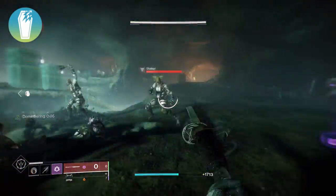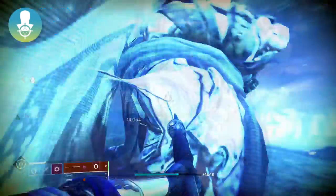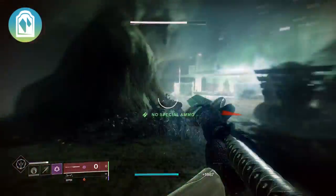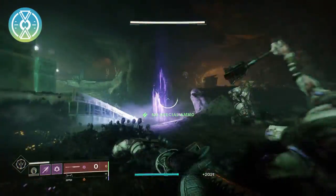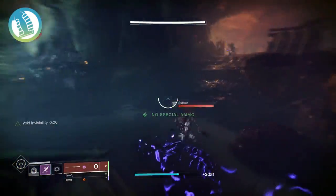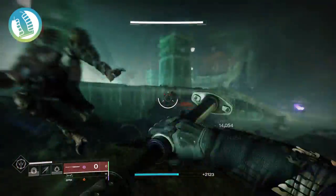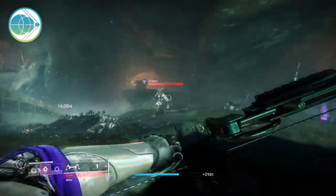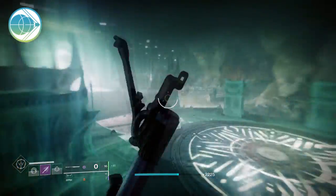Golden Tricorn will have an improved duration. Grave Robber will increase your reload speed. Harmony just has an improved duration. Headseeker will improve your stability. Headstone will also improve stability. Heating Up will have a longer duration. Hip Fire Grip will greatly increase accuracy, stability, and precision hit targeting when firing from the hip. Impulse Amplifier will massively increase projectile velocity and substantially increase reload speed.